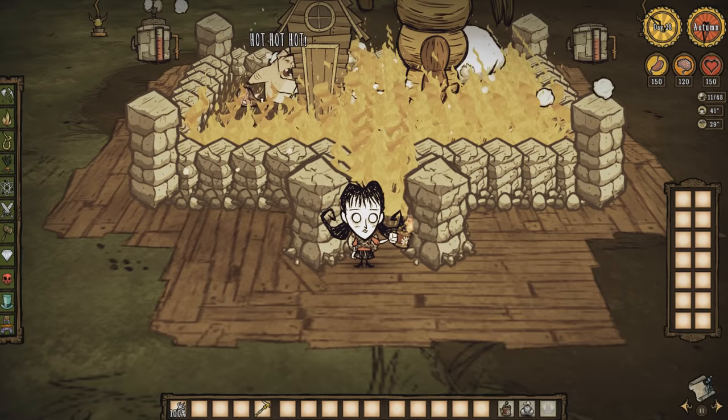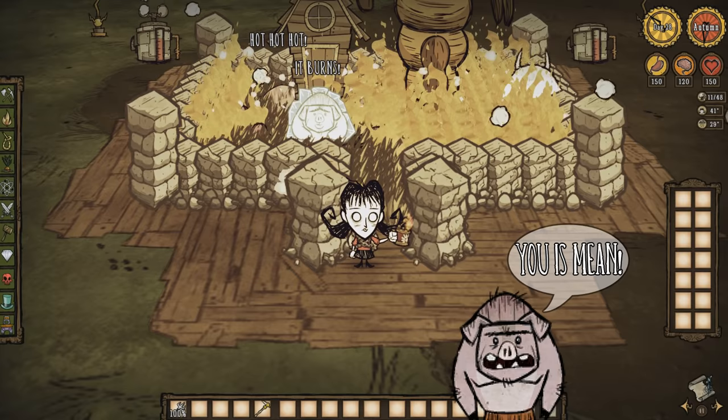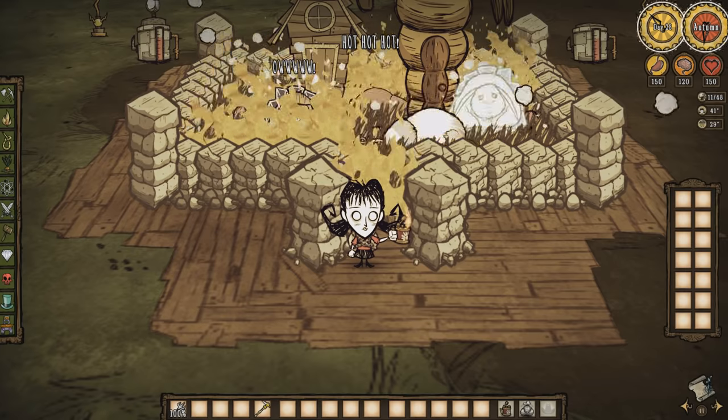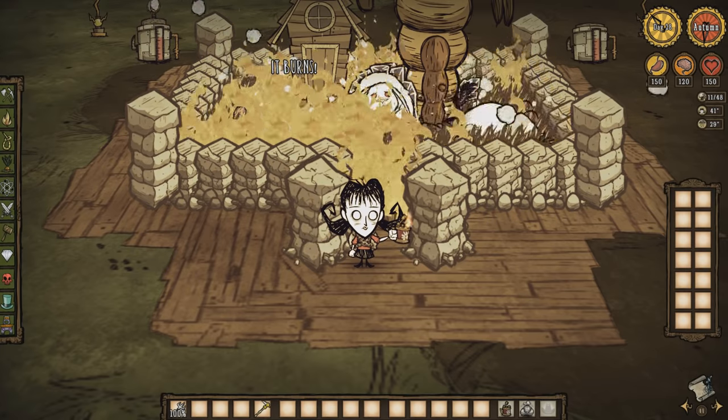When used correctly, it'll cause pigs and bunnymen to spawn, die, and then spawn again, without having to wait for the usual 4-day timer for pigs and 1-day timer for bunnymen. There are also other uses for this farm design.